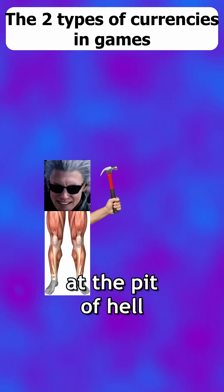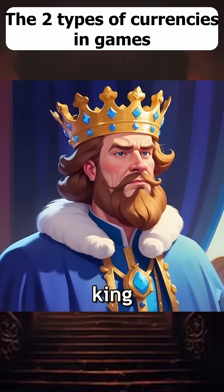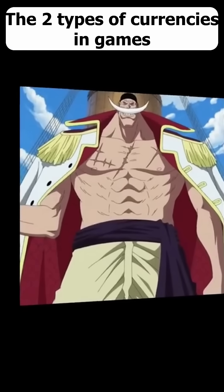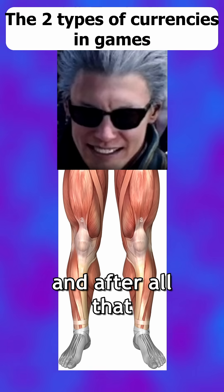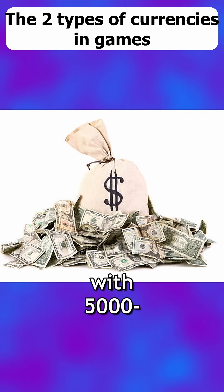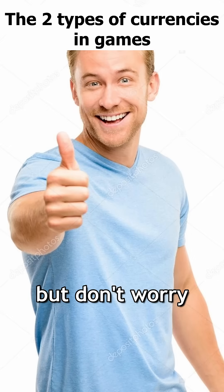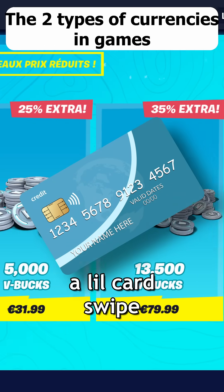You can do a two hour long quest at the pit of hell in order to save King Lebron, Obama, and together find the one piece. And after all that, he'll generously reward you with 5,500... 50... 50 gems. But don't worry, there's nothing a little card swipe can't fix.